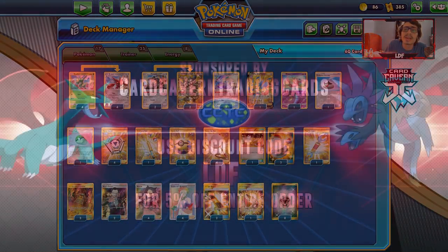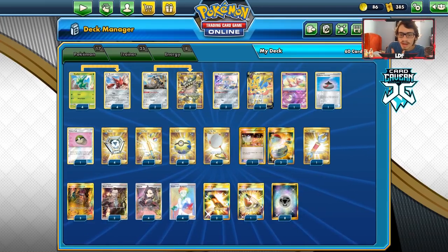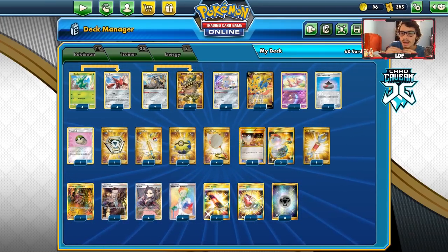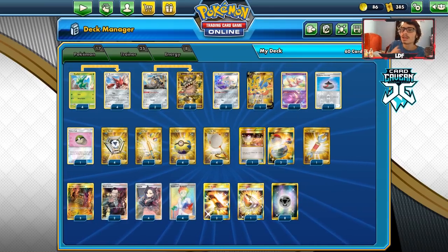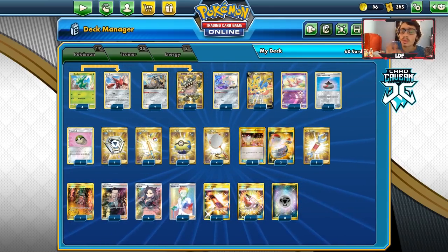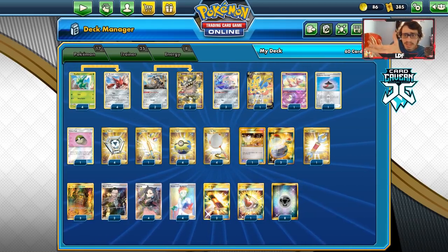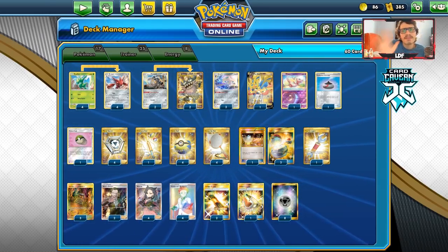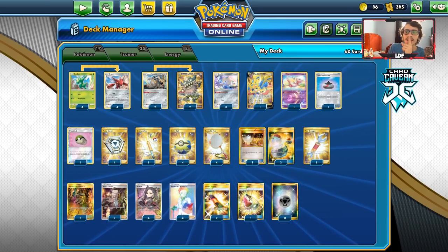Before getting into the video, shout out to our sponsor CargavinTCG. If you're looking for any PTCGO pack codes, head over to CargavinTCG. If you have unused codes or cards to trade in for bulk, they'll give you cash and in-store credit. You can get Rebel Clash codes, Unified Minds codes, Team Up codes, or any specific V, GX, or EX codes — even evolution kits. Use code LDF at checkout for a 5% discount on your purchase. It supports the channel and CargavinTCG.